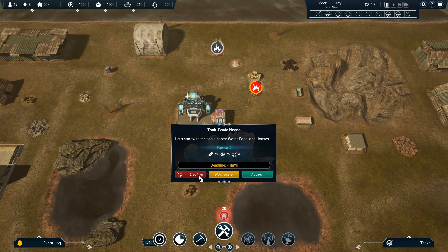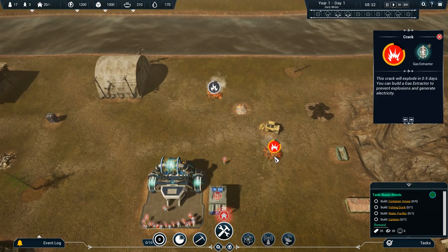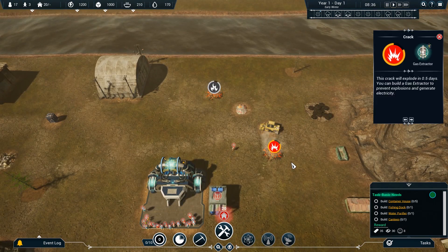The basic needs prompt says start with water, food, and housing. I can decline the tutorial task but I usually don't — I just don't usually get a penalty for it. Well, I get a penalty in the sense that the game crashes and says all your colonists are dead — but we've got confidence. I'm going to blindly accept this: you want five container houses, a fishing dock, a water purifier, and a canteen. These cracks in the earth are going to explode in half a day, but we could build a gas extractor to prevent explosions — we just can't yet because we don't know how.